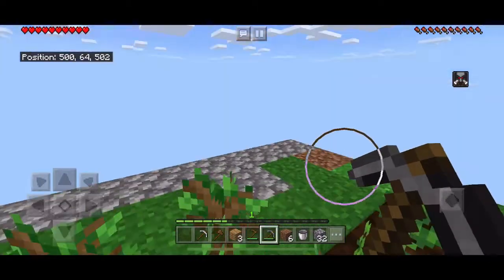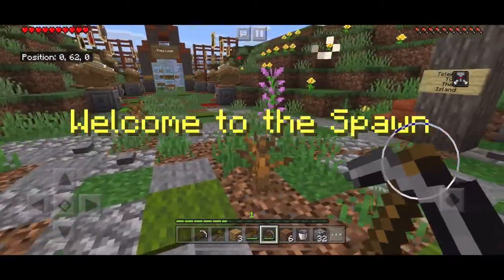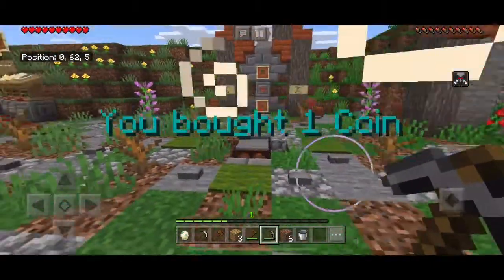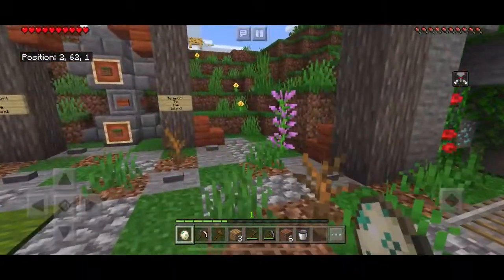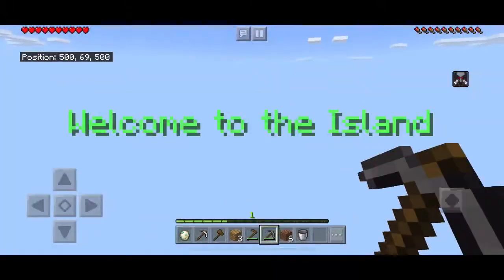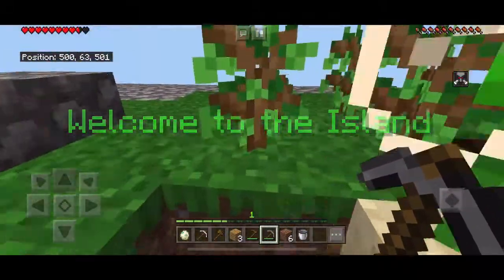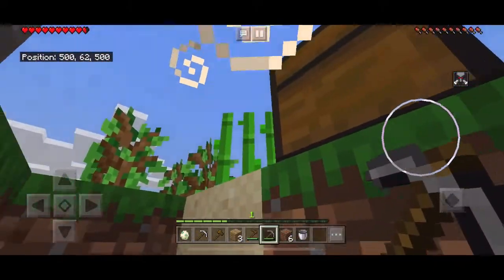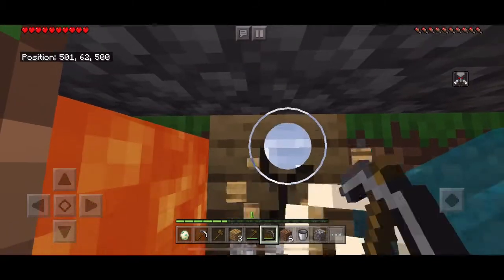I got my first coin — 32 cobblestone gets you one coin. I pressed the button, there goes my cobblestone, but now I have a coin. Oh look, it's a cat! I could tame it with fish, but I don't have a fishing rod. I also made a little hole just in case it rains, to take care of my Minecraft Steve.